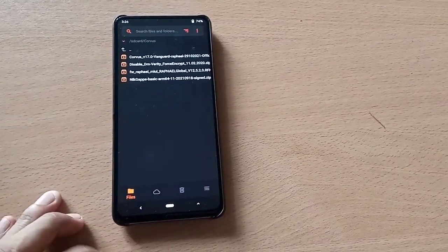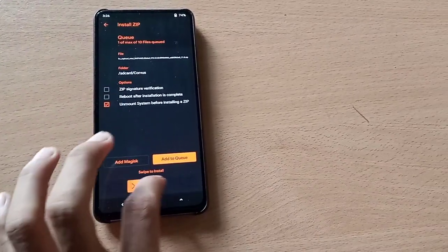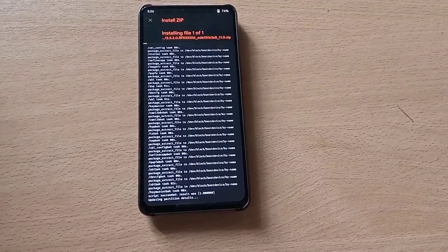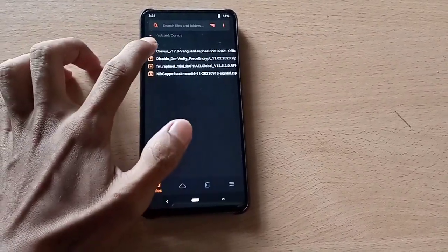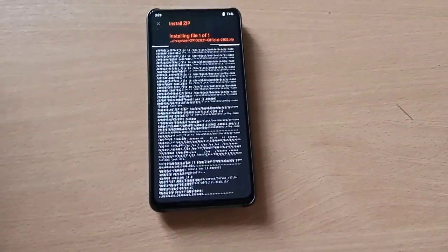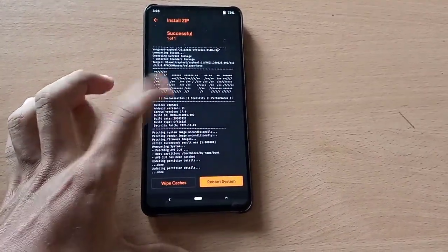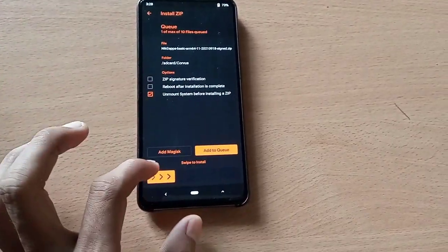You need the Android 11 firmware for this ROM — the latest Android 11 firmware. Now flash the Core Boss ROM. This is the vanilla version. You can flash the GApps version if you want, but since I'm flashing the vanilla version I'll need to flash NikGApps separately. If you are flashing the GApps version of Core Boss, you don't need to flash GApps separately.